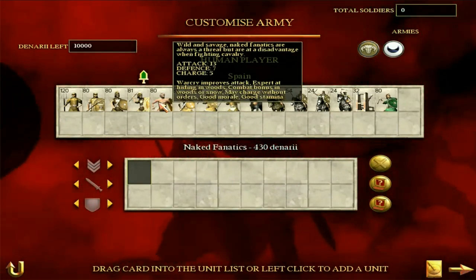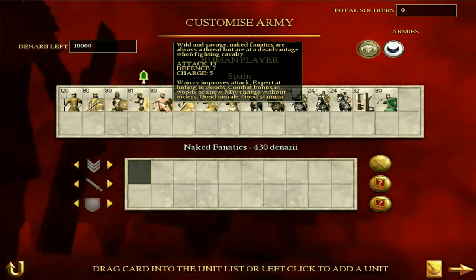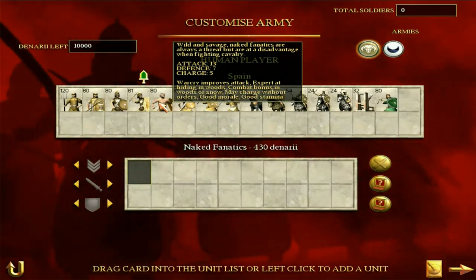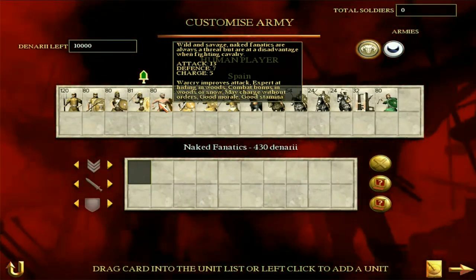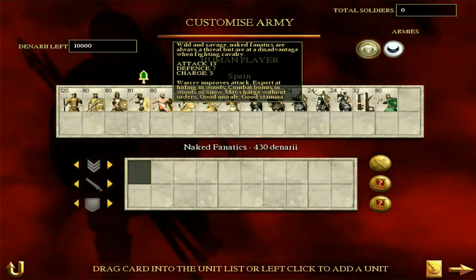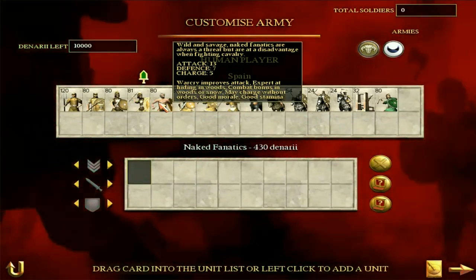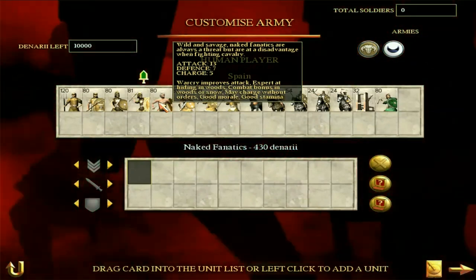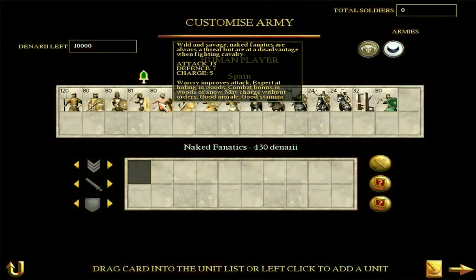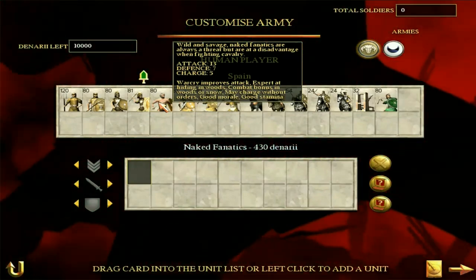Naked fanatics are interesting. They have good morale because they are fanatics, good stamina, and all of that. They are a bit disorderly but they're naked fanatics — what do you expect? Obviously they don't have any armor, which is a negative. But they are relatively strong in the attack with a 13 attack and a 7 defense. They're quite good if you want troops that boost morale and they won't break quickly. Pretty decent troops but vulnerable to arrows because of that lack of armor.